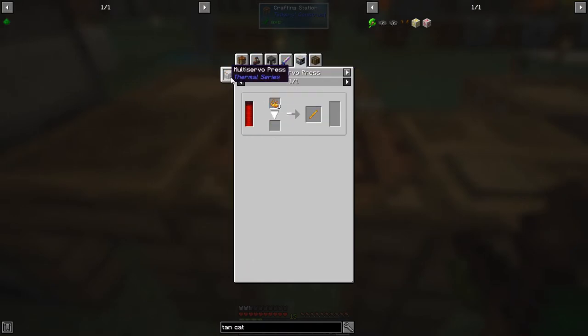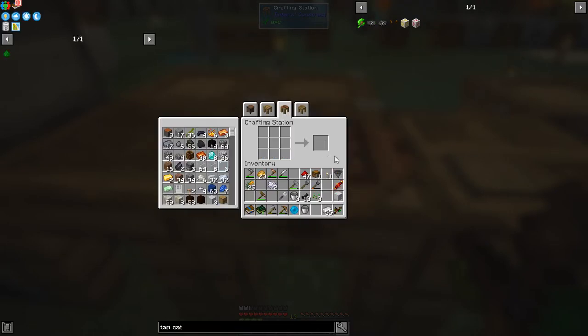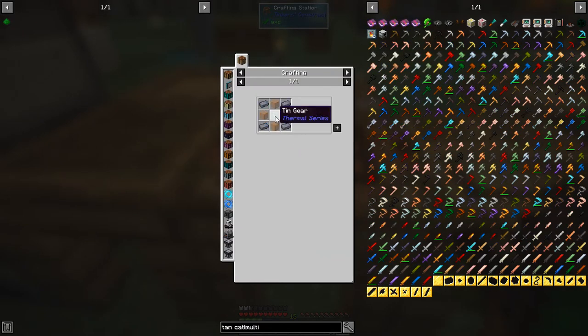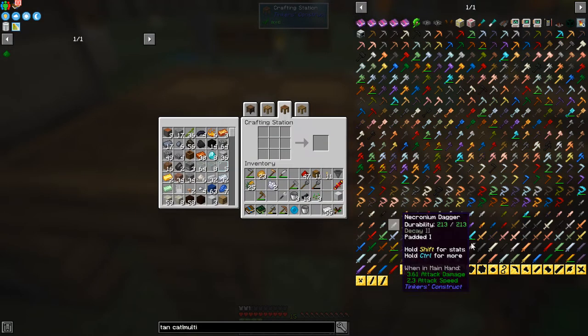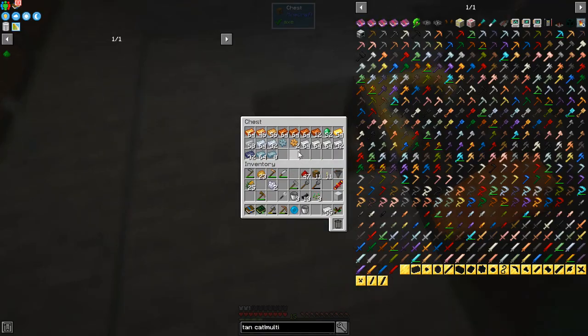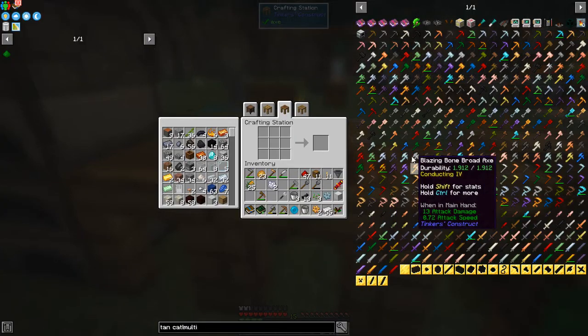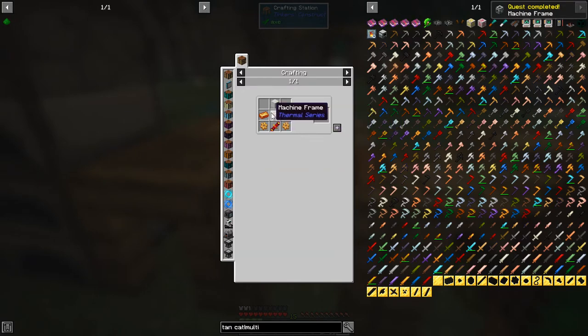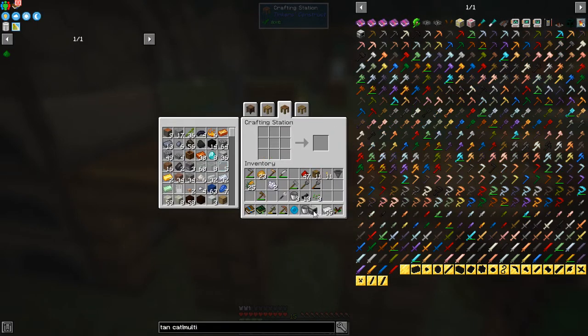The gold is already smelted so we can right-click to pour the gear cast. We now have a gear cast. We've got tin ingots and molten constantan — we'll turn it on and it'll start producing the gears. We need a machine frame: glass, cast iron, the tin gear, and the two constantan gears. We've now made those, so we can complete the multi-servo press — let's click that into place.